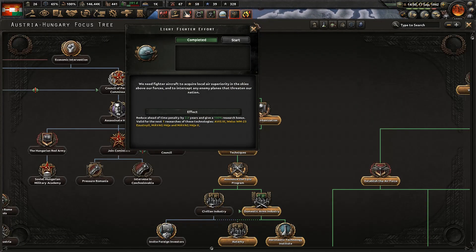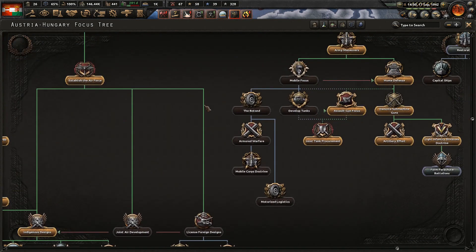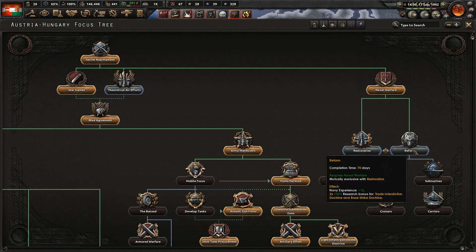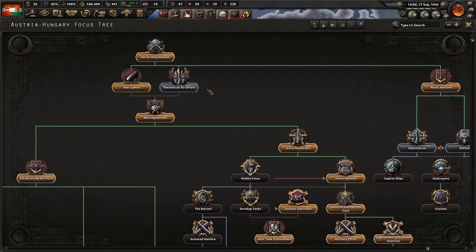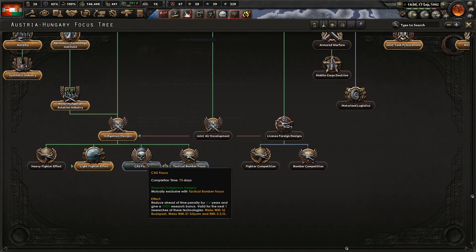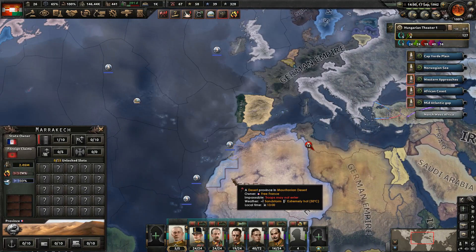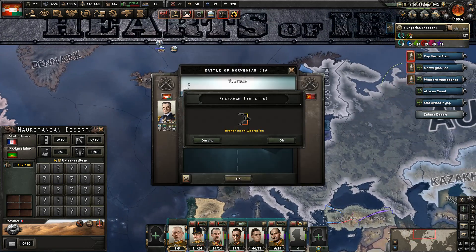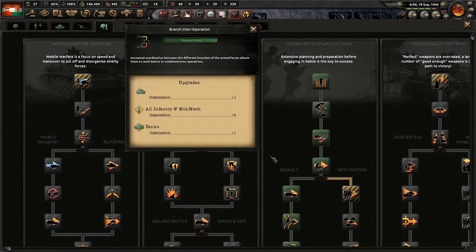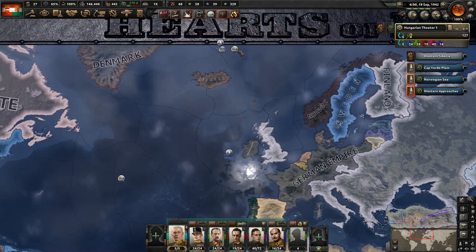We did get the last light fighter effort. From here we can go and get another research bonus for the close air support. We could also do some naval tanks or the air doctrine one. Yeah, I think we'll get the research bonus for the close air support — that's the best one. Could do tactical bombers instead, but we're just going to go for close air support since we already have those. Despite having a lot of enemies left to defeat including two major powers — Japan and the Americans — we are kind of winding down on the campaign already.